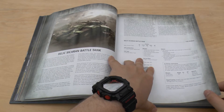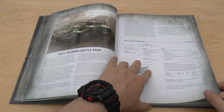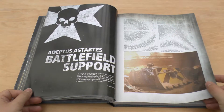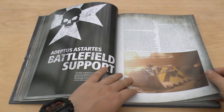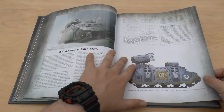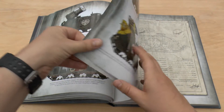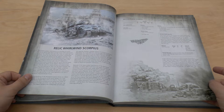It's a shame because obviously this is a few years ago, so you can't take a pintle mounted heavy bolter or a pintle mounted storm bolter or anything like that. And then Battlefield Support — so you've got Vindicator, Whirlwind. I do like that variant of the Whirlwind with that missile pad, that missile box — Hyperious. Relic Whirlwind Scorpius. Looks like it's got the same rocket barrage. Really nice tank that.